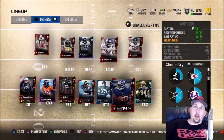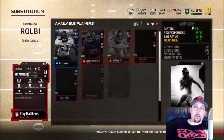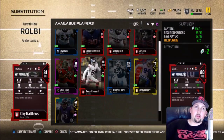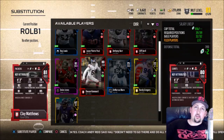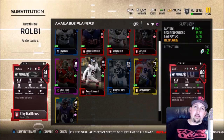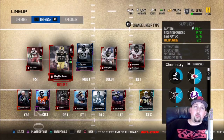I also got one more guy — Devon Kennard, an 80 overall elite linebacker. I'm not going to replace my starting linebackers though. The best I could say is I could put him over Clay Matthews, but Clay Matthews is a pretty good player. Kennard's not bad — he's mostly just a coverage zone linebacker type — but he's not really helping me out right now.